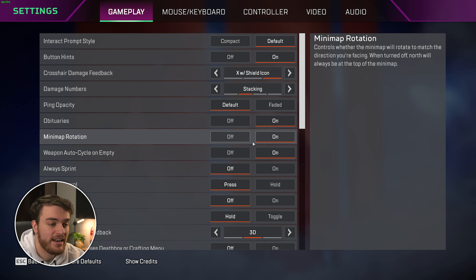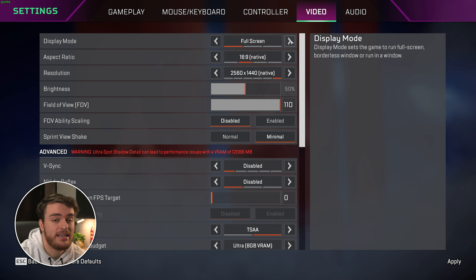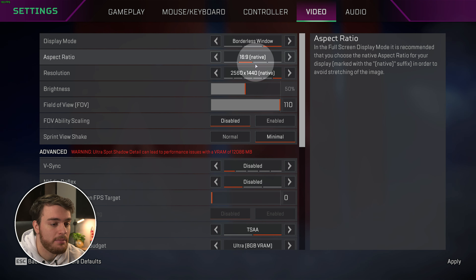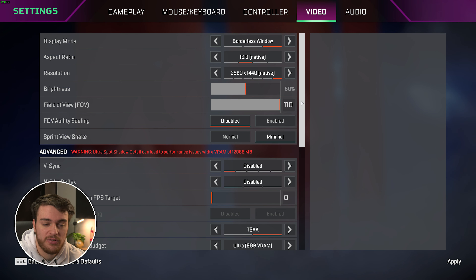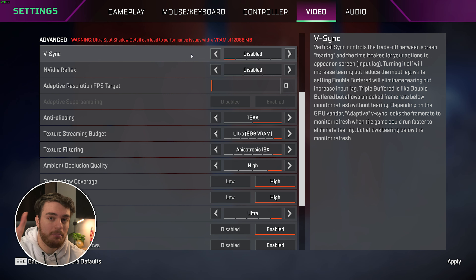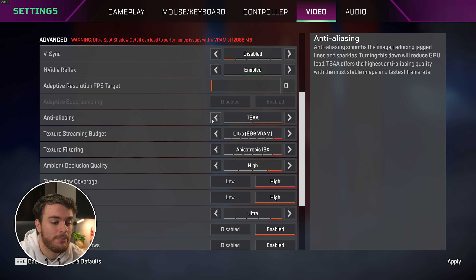On the main menu, click the settings wheel on the bottom right, then Settings, followed by Video at the very top, and we'll start with the display settings. Performance shouldn't vary too much between borderless windowed and fullscreen mode, especially nowadays, but on some systems you may see a performance and input latency improvement when you choose fullscreen. Aspect ratio and resolution should match your monitor at native. Brightness and field of view are your preference — while field of view technically affects performance, it really comes down to how you play. Sprint view shake I'd recommend putting to minimal for a slight tactical advantage. Scrolling down, we get to the actual juicy settings. These things — V-Sync options — should definitely be turned off unless you're getting screen tearing. NVIDIA Reflex Low Latency: if you have an NVIDIA GPU, I'd recommend enabling this, and if you have a really low-powered CPU, set it to Enabled Plus Boost. AMD users won't have this option. We'll skip adaptive resolution and go all the way to anti-aliasing — I'd recommend leaving this off for the best performance.